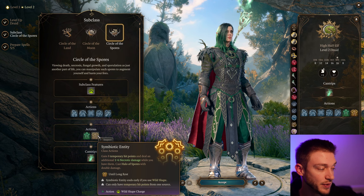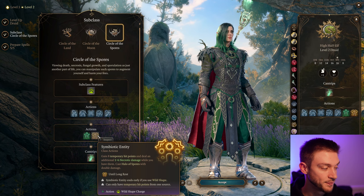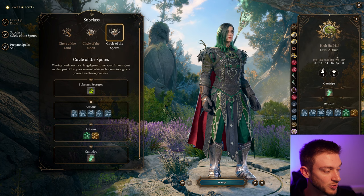We get Unleash a Cloud and Necrotic Spores. We also get Symbiotic Entity, which gives us 8 temporary health points, and we deal an additional 1 to 6 Necrotic damage while we have them. Casting Halo of Spores does double damage. So this really does start to give us some damage options.